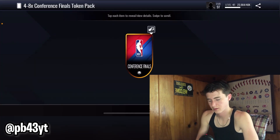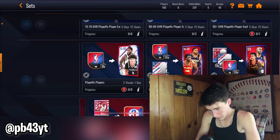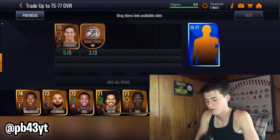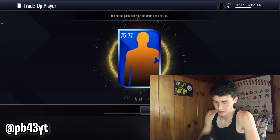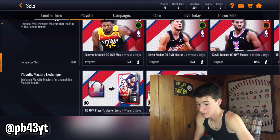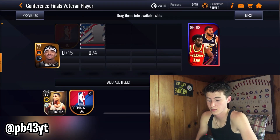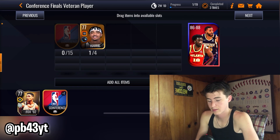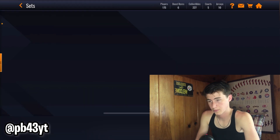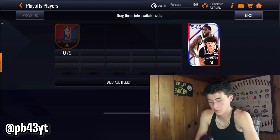I'm going to show you a set that will get you players to use instead of spending your actual playoff players. For example, instead of throwing in a 75 playoff player, if you go to Core and go down to these player upgrade sets, you can do a 75-to-77 upgrade. I pulled Gary Harris here. It's kind of half and half — it may work, it may not. This one worked — I got this base gold player I can throw into the set instead of a playoff player, so I don't have to use my conference finals tokens.